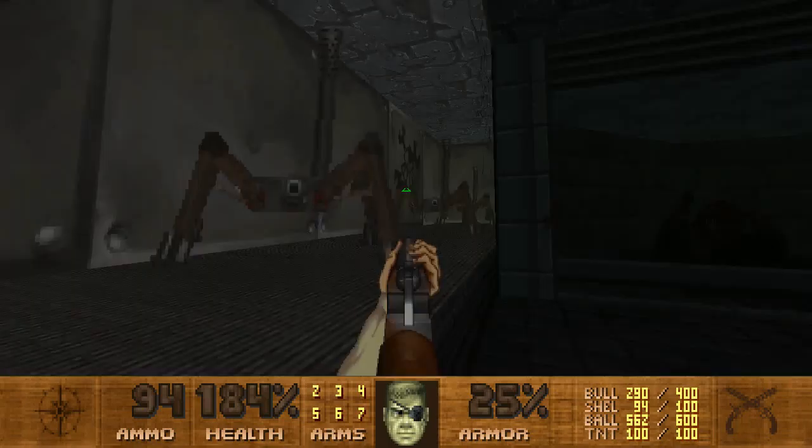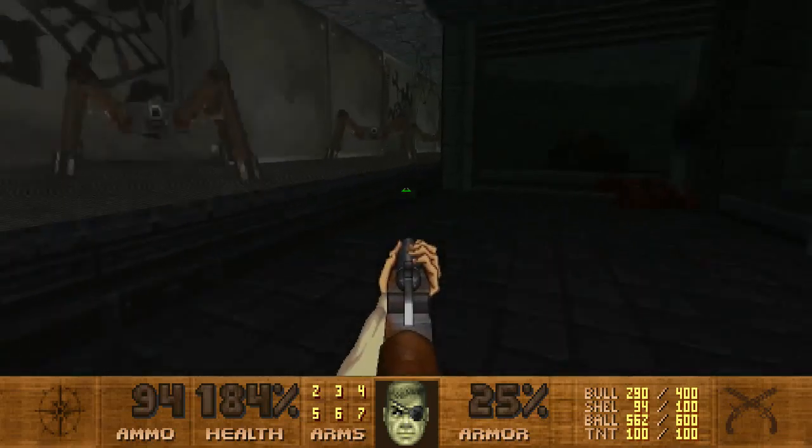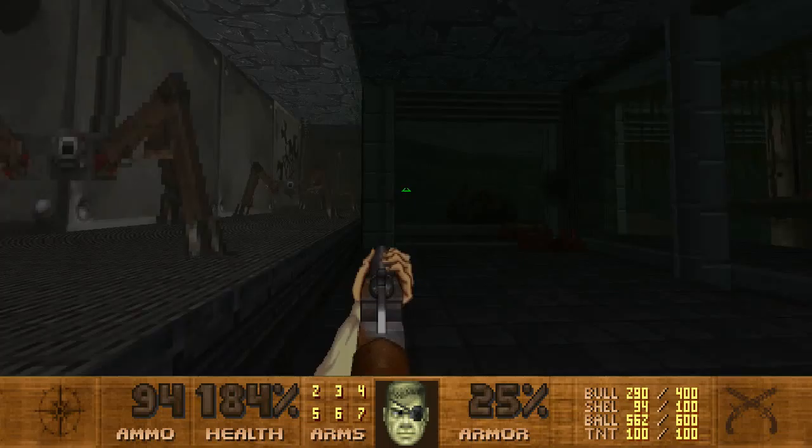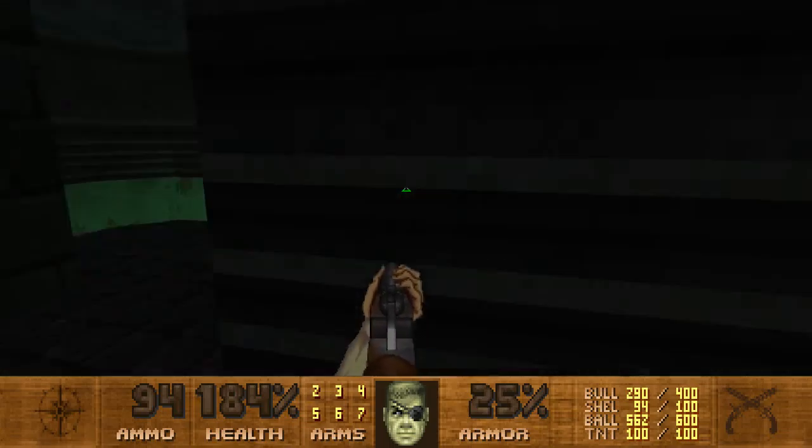These were dynamite imps — we have to be really careful with these guys, because they can be nasty. I really like the Grog as Nukage thing. This is really clever, this is nice. There's probably a teleporter there that takes them back up or something.